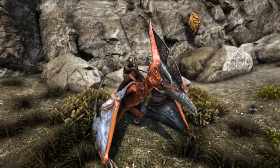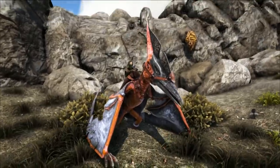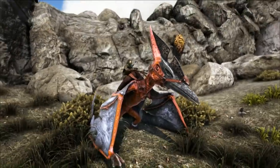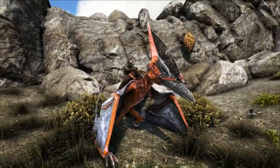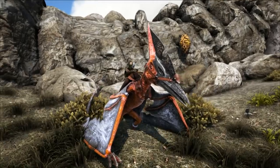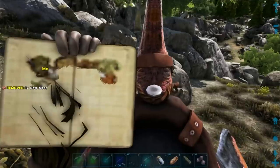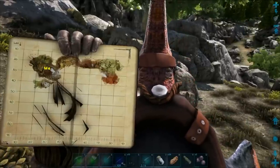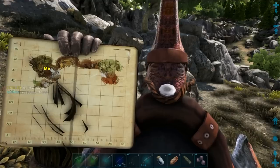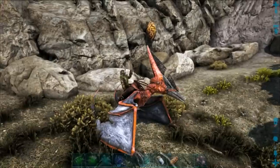Hi everybody, this is FatFrog and today we're going to show you how to get your very own beehive. We happen to be on the Ragnarok map but you can use these tactics on any of those other maps where beehives spawn. On Ragnarok, just as an FYI, they don't really spawn in the redwoods at all - they do spawn on the sides of cliffs. We're at about 30 latitude and 25 or so longitude on this map.